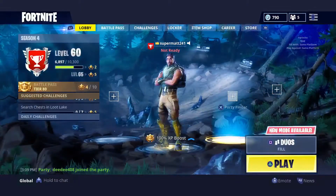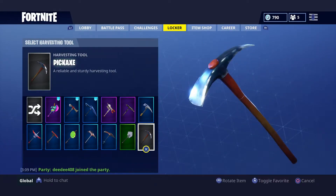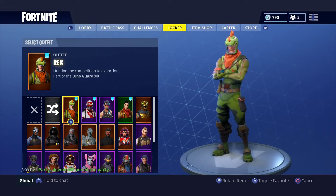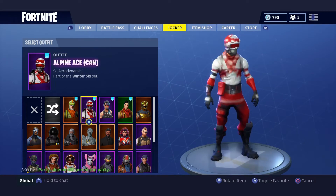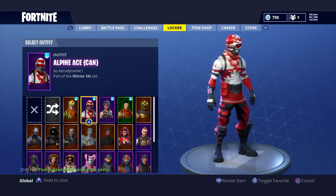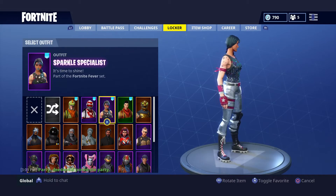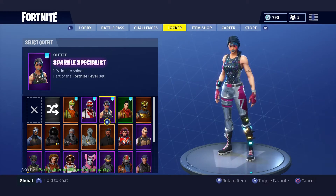To start off, let's take off everything so I can show you everything. First up is the Rex — boxes of God tier costume. I really love this skin, I got it on May 1st which was the start of Season 4. Next up is the Alpha Ace Canadian, this is for the Olympics, I bought it February 7th. I really enjoyed the skin. Sparkle Specialist — I made it to like tier 58, I was about to not get it, but I worked so hard and I got it.